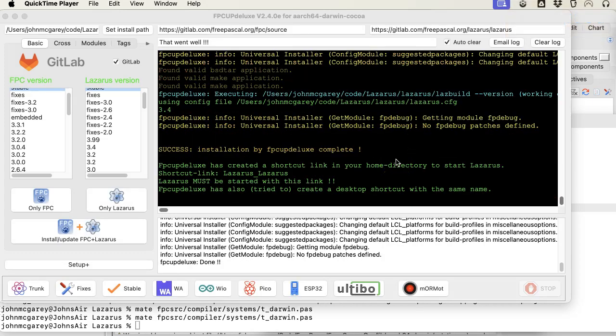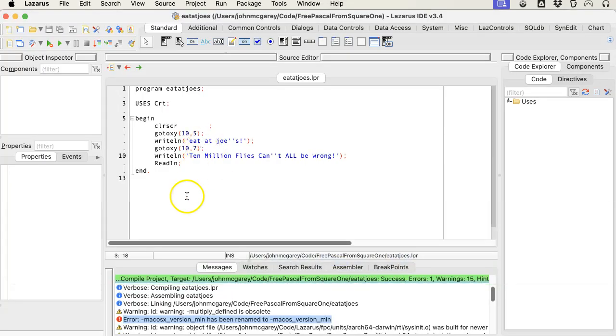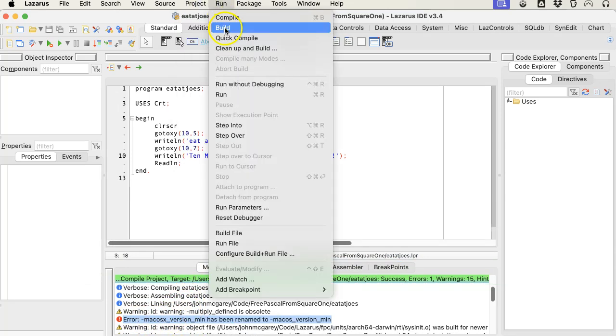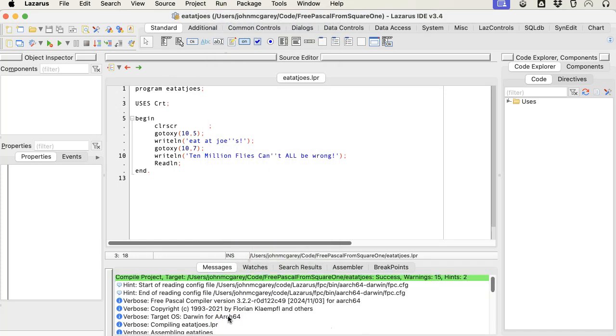Okay, we're back. Took about five minutes. Let's go back to Lazarus. Now, I think this error is here but that's from before. If I build — it's gone. Beautiful.